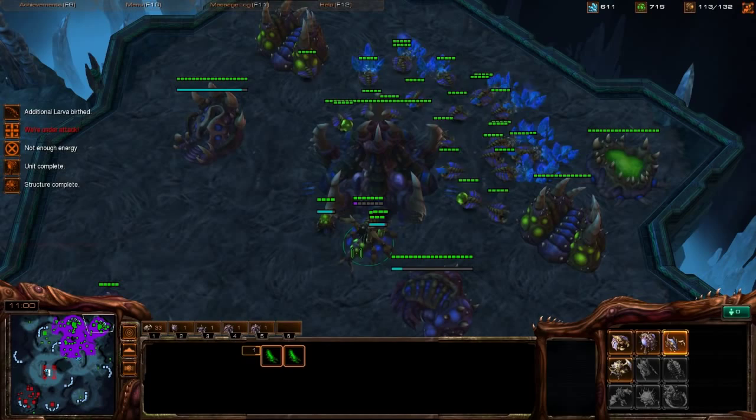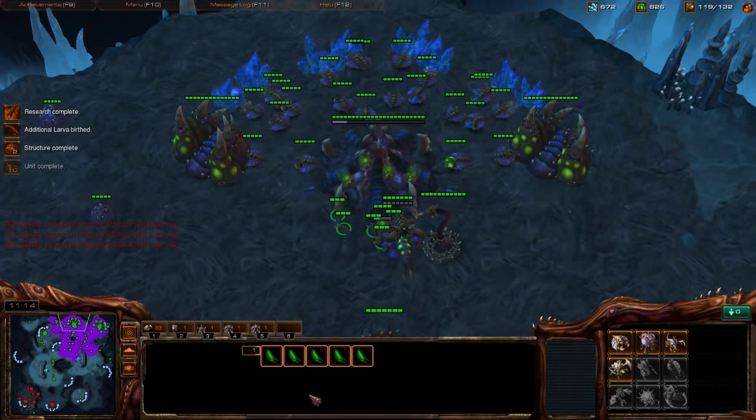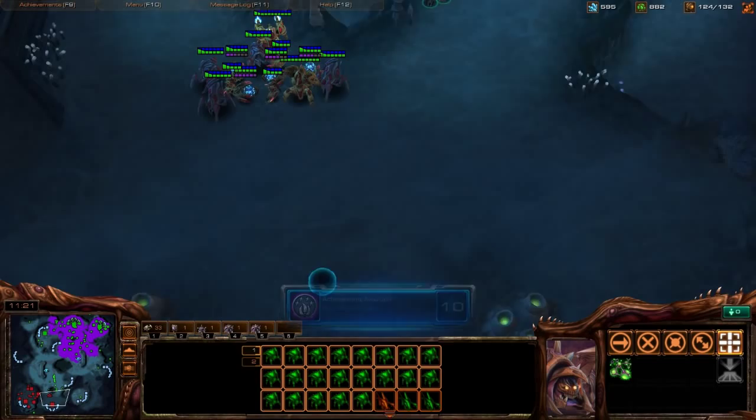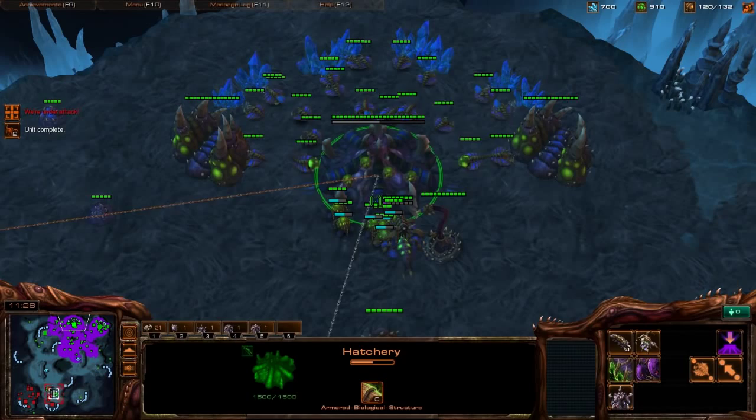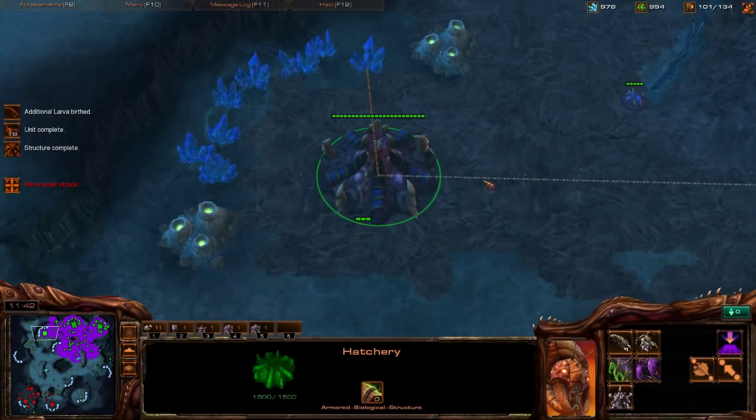When you attack, make sure you are NOT missing larva injects. Check both Queens — one is at 12 energy, missed a few seconds; the other was on 5. That's something to tighten up. But let's push now — you can even drone up while attacking since we have a solid unit count. Every fight: go in, pull back to base, macro. Every fight you don't even have to micro perfectly — just make sure you keep building a bunch of stuff.